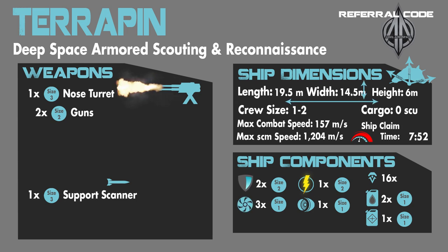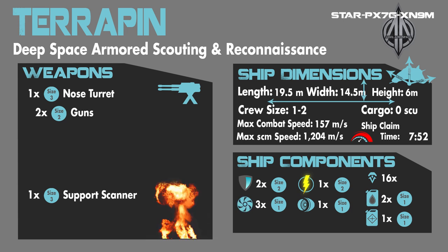First, here on the screen are the stats for the ship. The Terrapin is a small craft whose uses are in the nature of deep space scouting and reconnaissance, with an emphasis on small teams being out for extended periods. The Terrapin is not equipped to do much battle, but with its thick plated armor it can withstand attacks and escape, and has been known to take a lickin and keep on tickin.